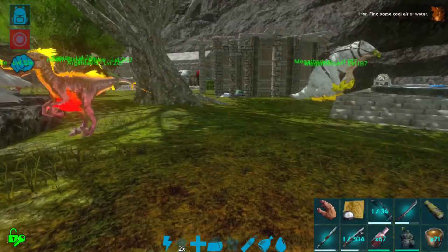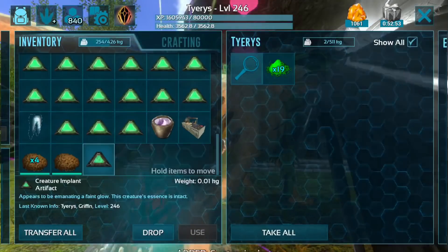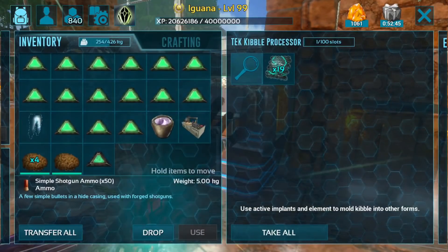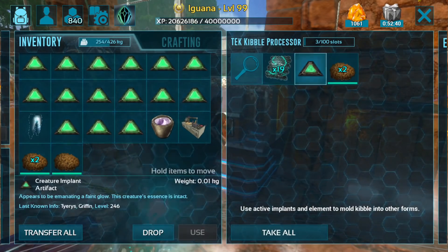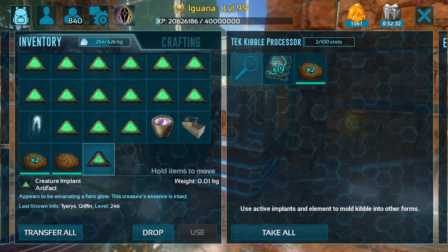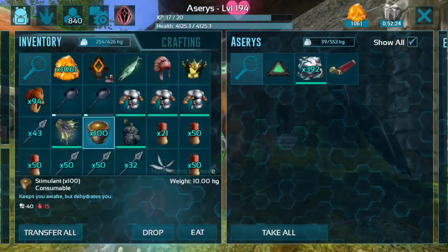I do think this works with tamed implants, so if you kill a creature of your own you can use any dead implant. I don't think you can use a live implant. Let's take this Tyrus implant and see — yeah, we can't use this at all. So you do have to have a creature that has recently died where that timer is counting down, whether it's tamed or wild. As long as the creature is dead, I don't think it matters.